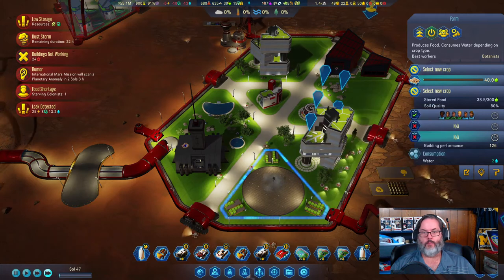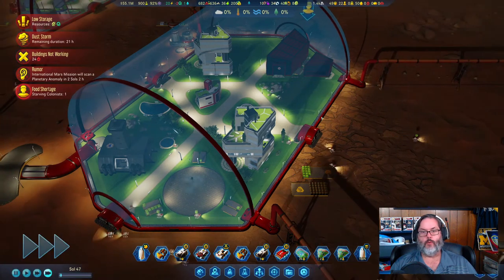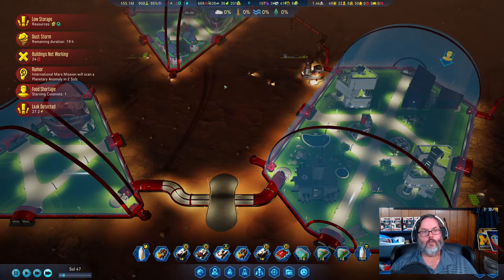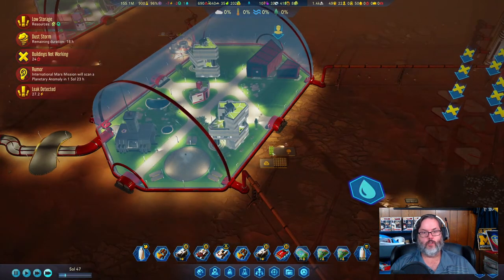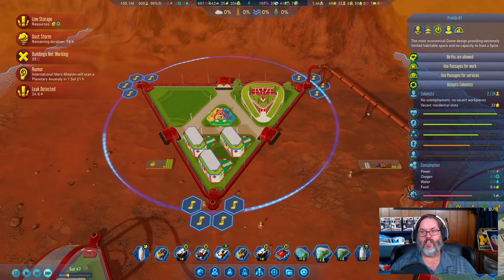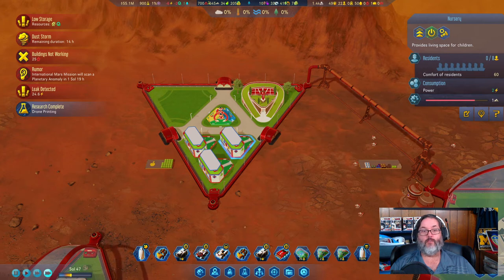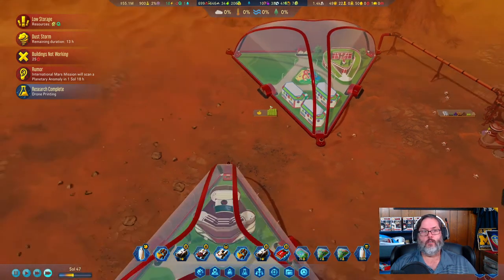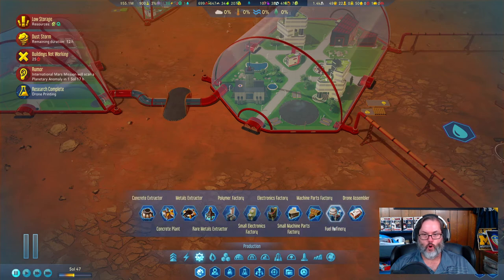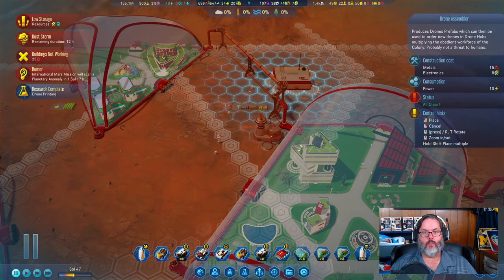We are now full up in here — there goes all the food. I'm going to put this one at zero, and raise this one to 30 to force more food over there. They'll come grab from here and keep more over there, giving more food for the kids. We're now at two kids in the dome with room for 24. Drone printing — let's build a drone assembler and put it out here.